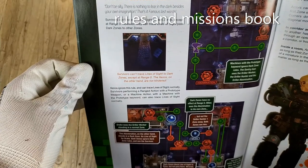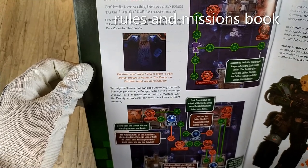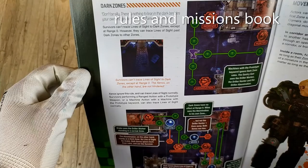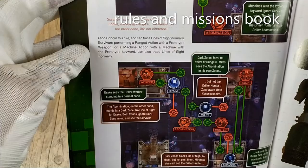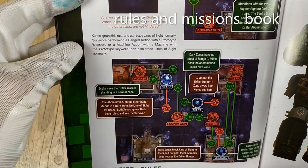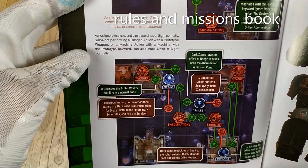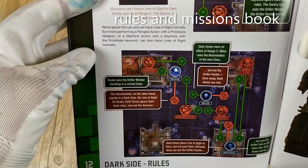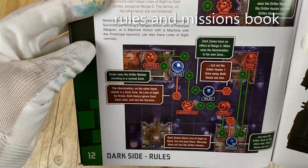Survivors can trace lines of sight to Dark Zones, except at range 0. However, they can trace line of sight past Dark Zones to other zones. Xenos ignore this rule and can trace line of sight normally. Survivors performing a ranged action with a prototype weapon, or a machine action with a machine with the prototype keyword, can also trace line of sight normally.